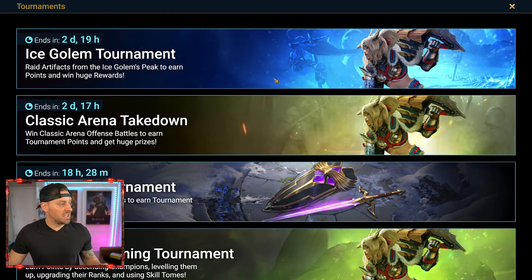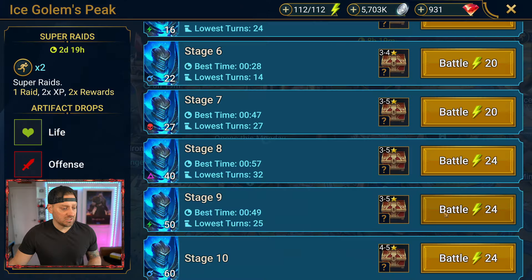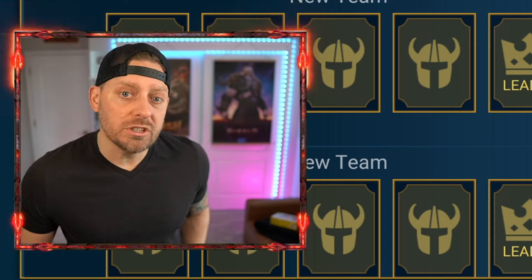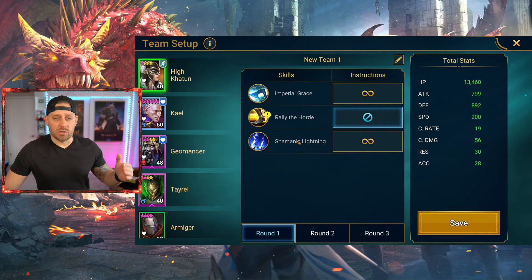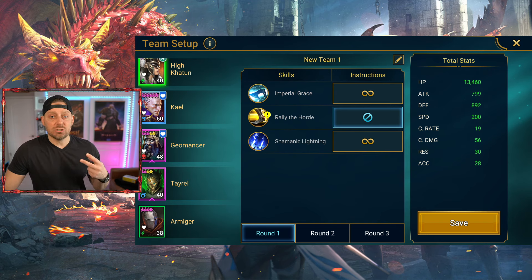Let's head on over to the Ice Golem Tournament and see how we built out the team. We're going to go to team setup because we're utilizing this feature now and the team has changed quite a bit. Check out the order. We got High Katoon, we got Kale, we got Geomancer, Tyrell, and Armager, who's now up to a four-star, four-star Ascended champion as well. Tyrell has two Ascensions, Geo has three, Kale is max, and High Katoon only has one.